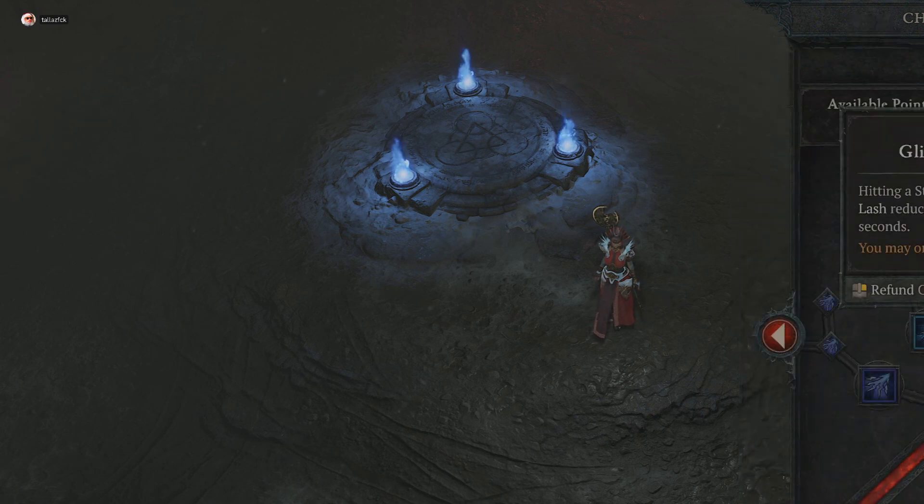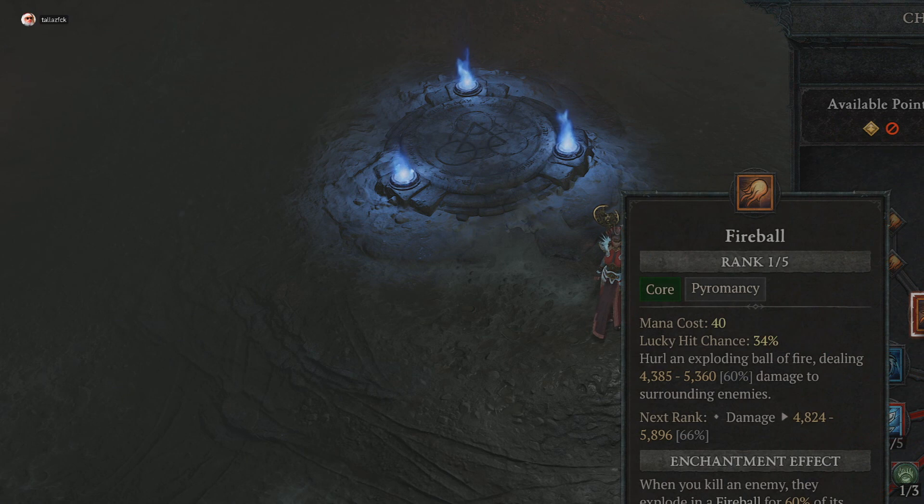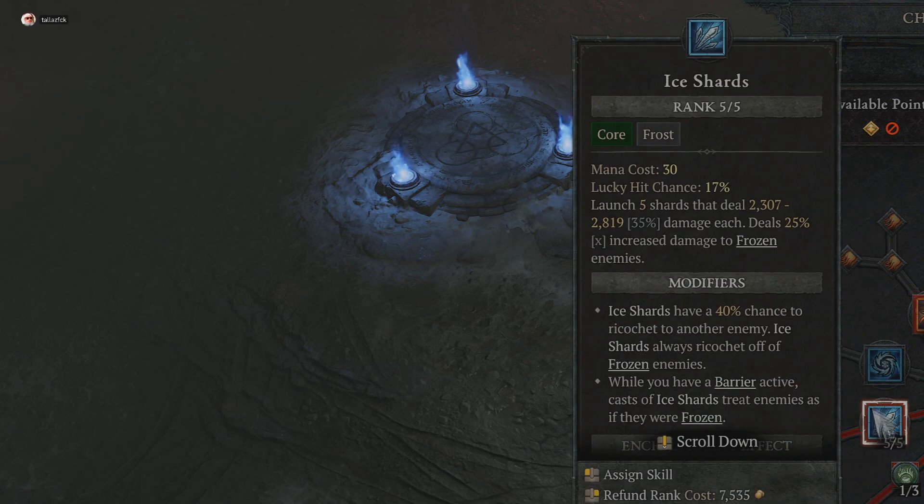First I have arc lash with five points on that, then two on the next arc lash abilities. Then I have fireball specifically for the enchantment effect — when you kill an enemy they explode into a fireball for 40 percent of its damage. I added a skill on the paragon board that adds 20 percent enchantment ability effect, so every time enemies die they explode for 60 percent of the damage.